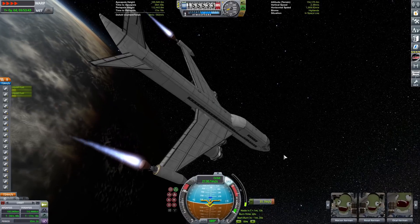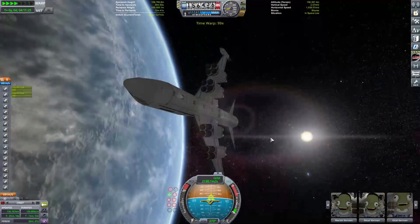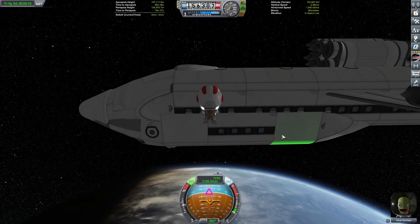As the wings wobble a bit, the Kerbals are having a great time. We can get our engineer Kerbal out on EVA, and she's going to get constructing our satellite. I just need to remember which cargo bays I put the stuff in.